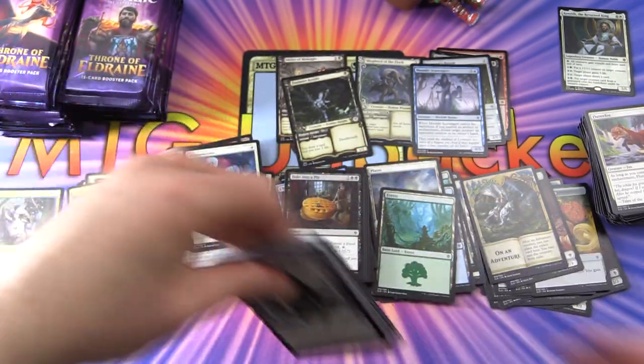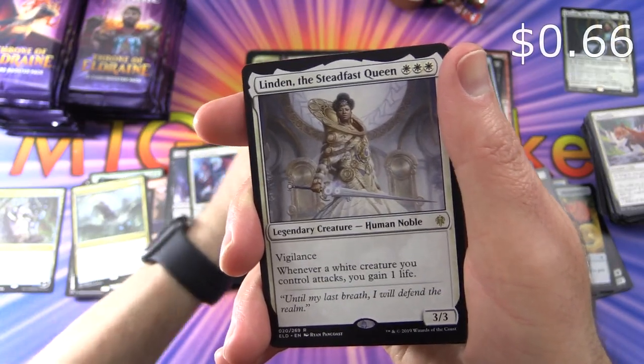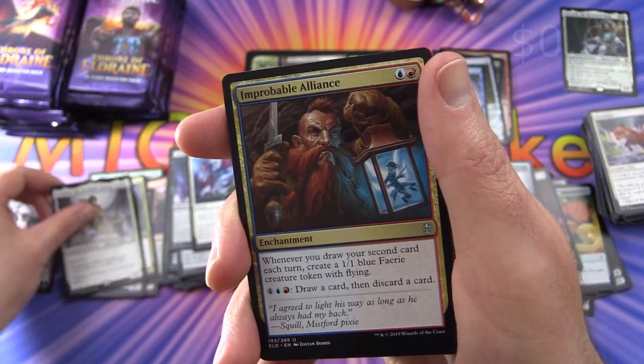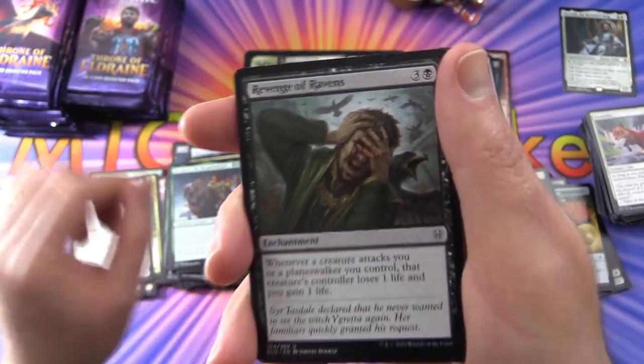Maybe I'll try the regular pack opening method. Garruk Cursed Huntsman, Mountain, and Linden the Steadfast Queen is the rare. With Improbable Alliance, Sir Farron the Henge Hammer, and Revenge of Ravens.